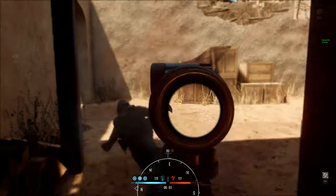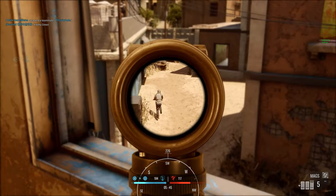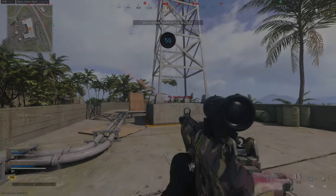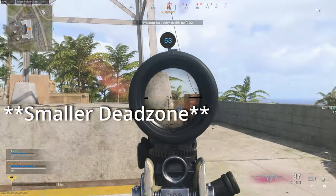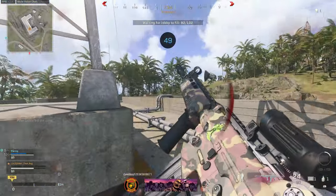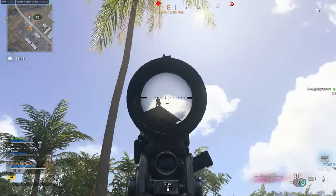Lowering dead zones gives you more control over how little or how much movement you have to make while playing. If you're trying to make small movements at one point and then a faster turn at another, a lower dead zone will allow you to move slower with a smaller push and faster with a larger push. The greater the dead zone, the less control you have over that sort of movement.